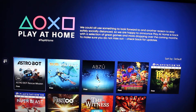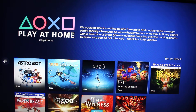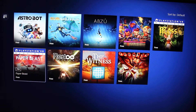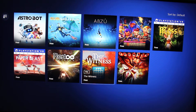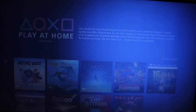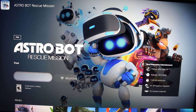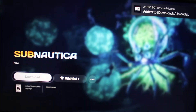So you've got Astro Bot, Subnautica, Abzu, Enter the Gungeon, Moss, Paper Beast, Resi Infinite, The Witness, and Thumper. What you want to do is download every single one.